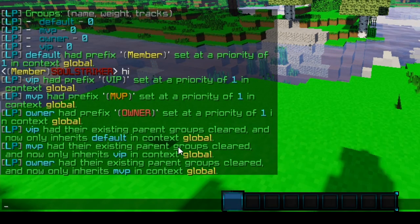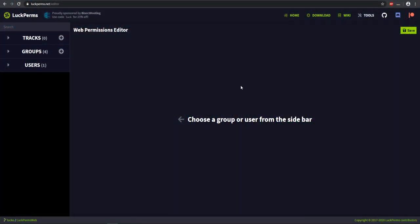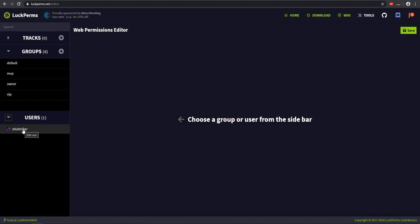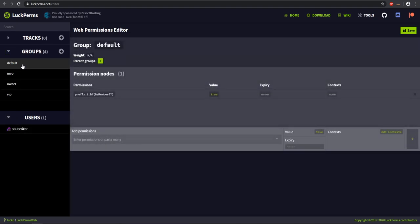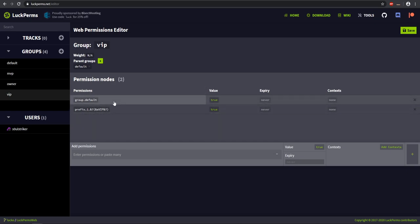Now let's start adding permission nodes. One thing that's really nice with LuckPerms is their built-in web editor. We can do LP editor and this will send you a link in chat — click it and it will take you to the website. This is what the web editor looks like and it's really nice. You have quick access to the wiki, and on the side you have your groups as well as the users currently connected. If we go to our default group, we can see the prefix already. And if we go to VIP, it also has some default permission nodes including the inheritance we added — group.default — meaning everything added to default will be inherited in VIP.